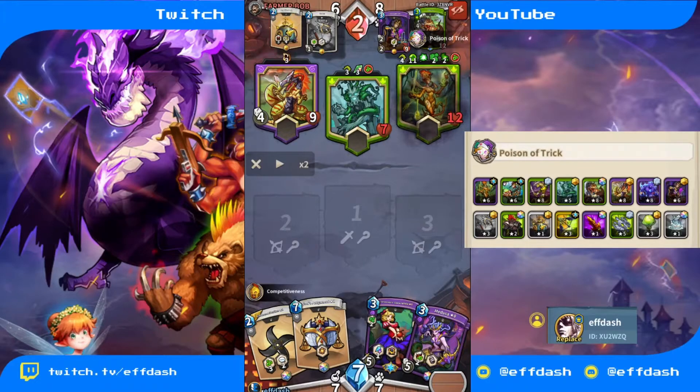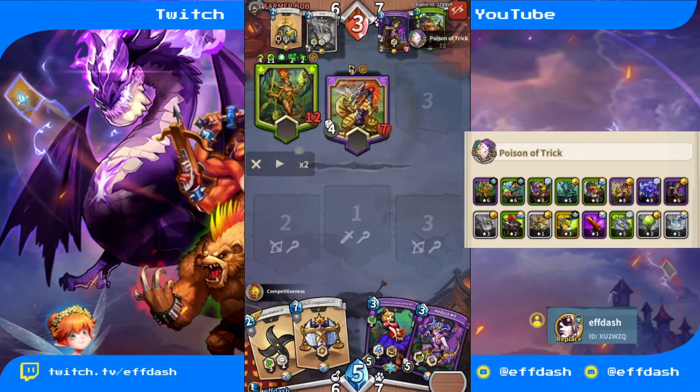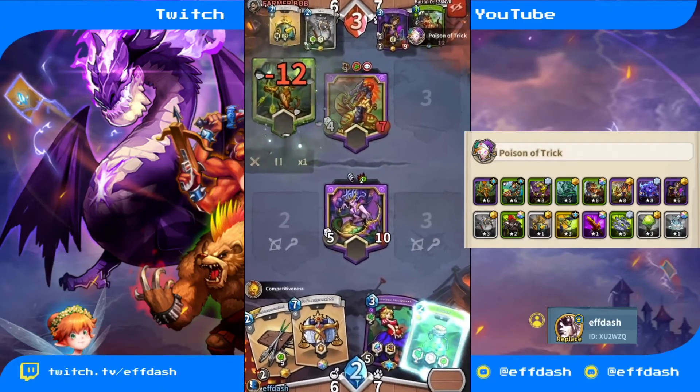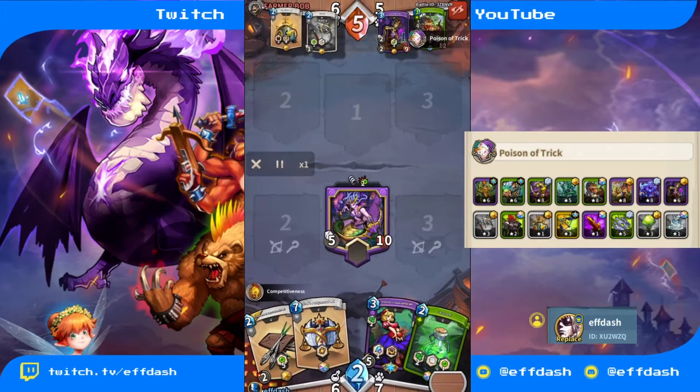I threw the Venom Vial to remove that fog from her so that when I eventually put in Medusa she does die. That was actually the Venom Vial killing the Corrupted Lapier because I hit him twice — eight poison, sixteen total damage. Then I throw in another item and Medusa — both of these cards are dead. He just wasted crystals doing pretty much nothing.